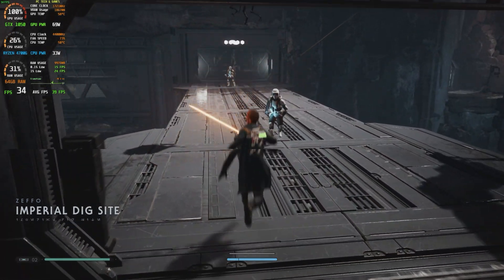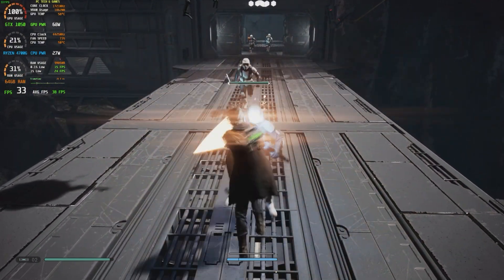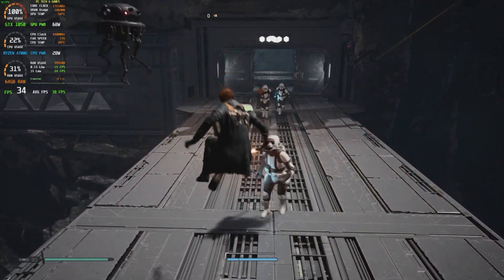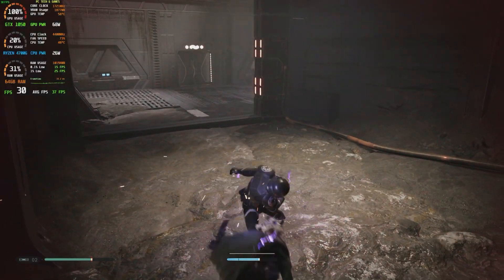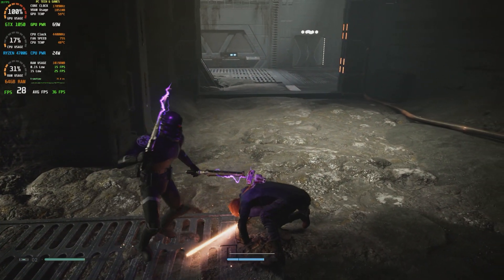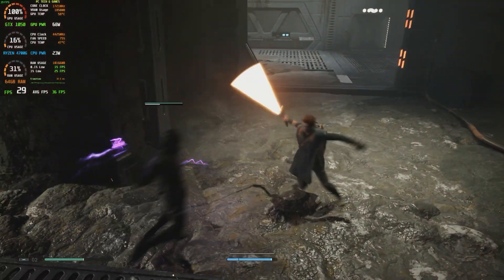Moving on, our final test is a quick fight in Jedi Fallen Order. At 720p low settings, it falls short at only 35 frames per second average with lows at 26 frames per second. Surprisingly, the game looks, feels, and plays pretty smoothly, with fight scenes not even feeling too sluggish at all. If you don't mind lower frame rates, this game is a pass on the playable-or-not scale for the 1050.